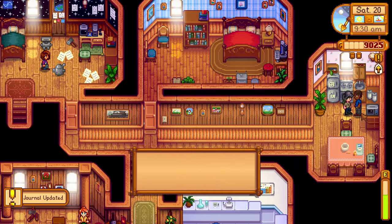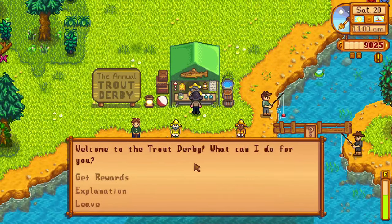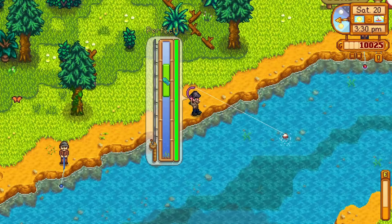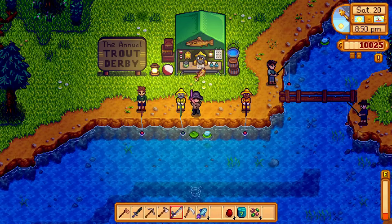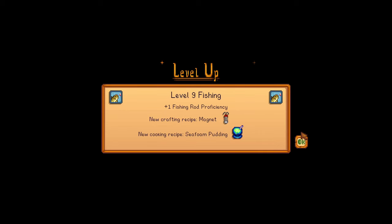I gave Demetrius another melon for a quest, and on day 48, I finally found out what the trout derby was. Apparently you fish up rainbow trout and have a chance of them having a golden tag, which you can exchange for prizes. I did get a bunch of rainbow trout and a chest with an iridium band and a mystery box, but I sadly didn't get any golden tags — I don't know if I'm just really unlucky or if the chance is just really, really low. I did reach level 9 fishing, though.